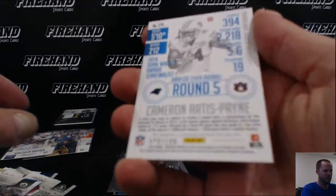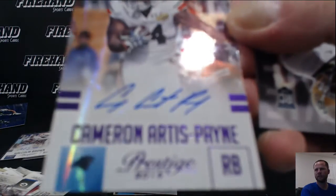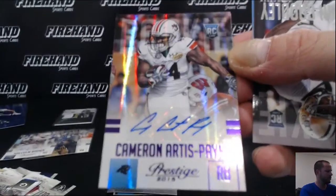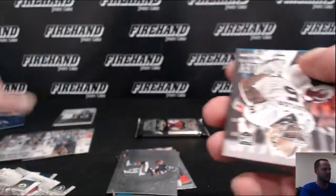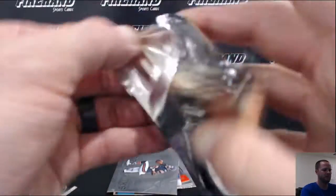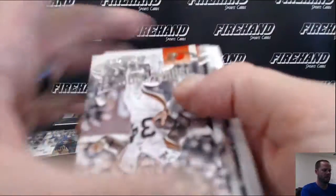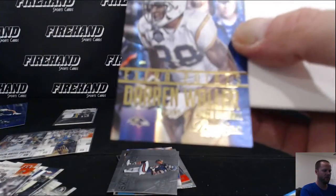Cameron Payne auto out of 100 — not bad, purple one. Last pack. Darren Waller at 50 gold rookie.